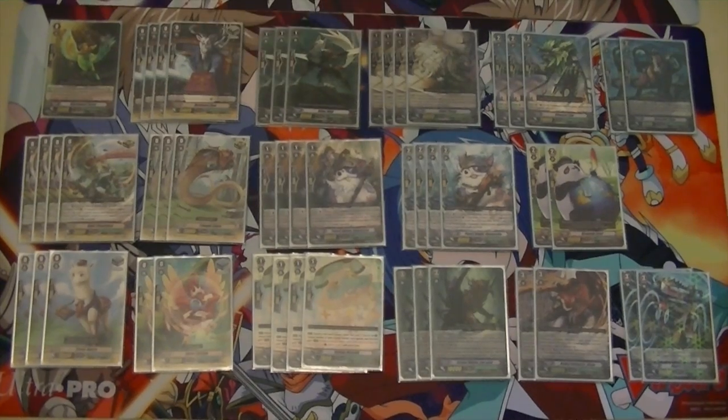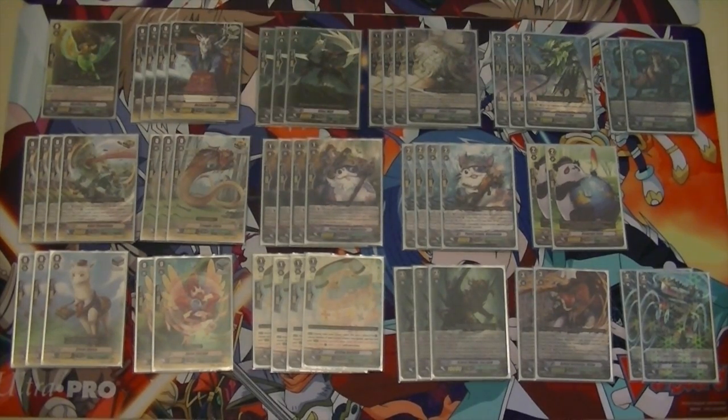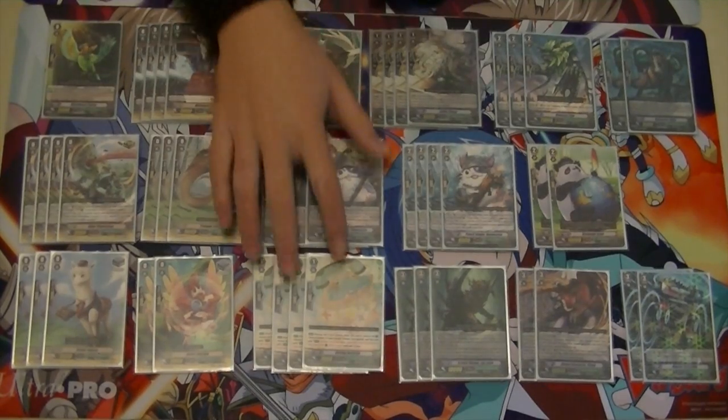Compass Lion. I run a crit-heavy build because Great Nature's meant to be offensive, and this is an offensive build with defensive capabilities, because it's got all the draw abilities.